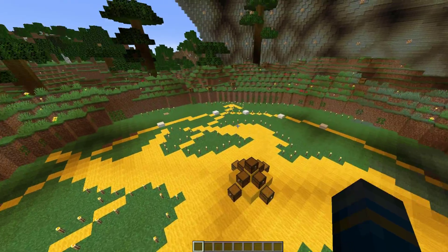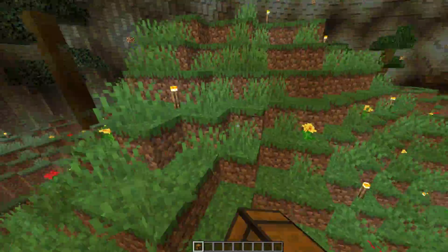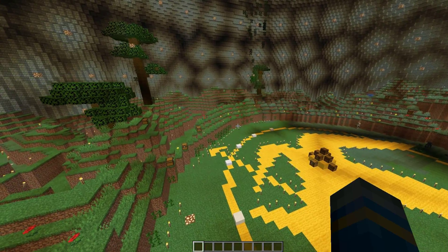The first thing you want to do is obviously either create a map or just download one like I have. Make sure it's decorated with loads of chests which will automatically fill up with random items every single game. Once you've done that we can go ahead and get into the setup process.